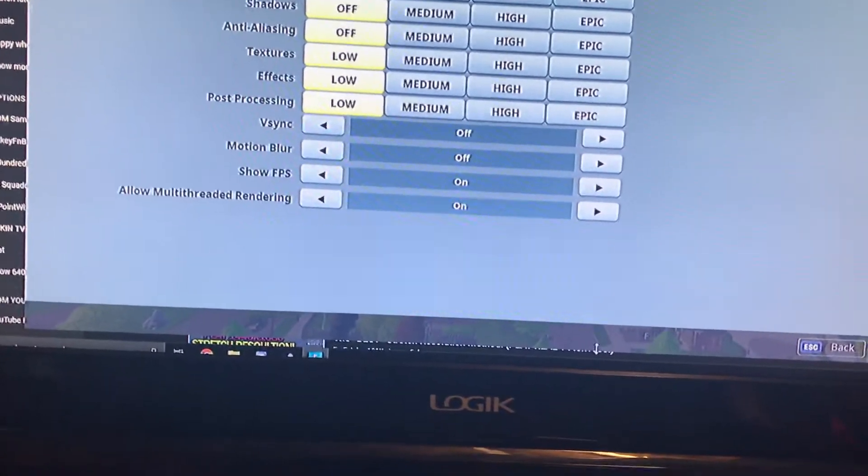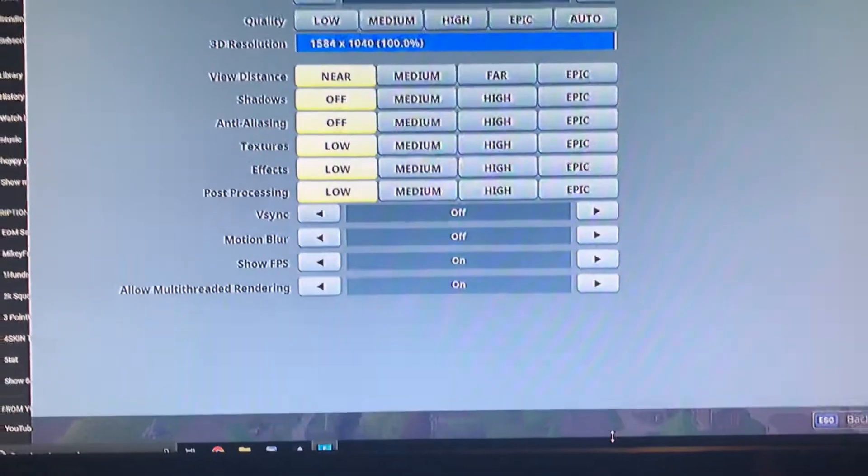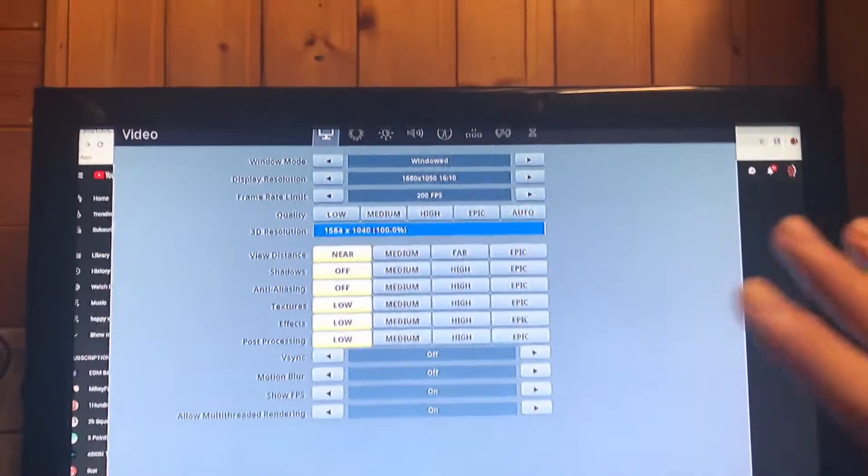And then at the bottom here, you just want to drag it down and let go. So like you've got little sidebars, then just press F11 and it'll stretch your game just like that.